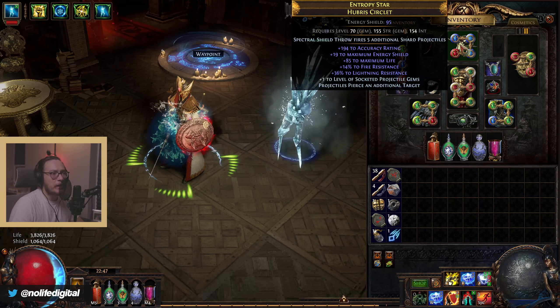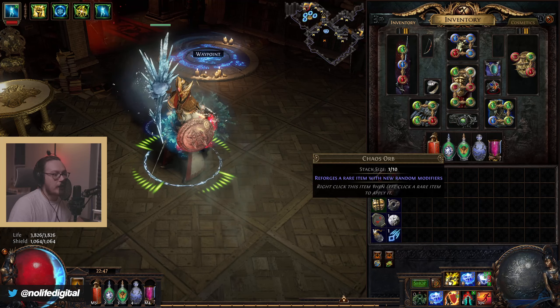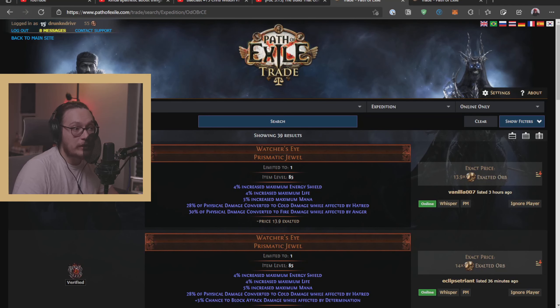The big things with this build: the helmet enchant, the shield, and the phantasmal Spectral Shield Throw gem. Once you're rolling with crit, the Watcher's Eye is probably 14 or 15 ex altogether. It's a good amount of money but nothing too crazy. If you don't know how to make money in POE, you probably don't want to make this character — it is a Raider so it's expensive. But it's not as expensive as tornado shot builds or Eliaphit. You'll have a really solid experience for a pretty good budget.